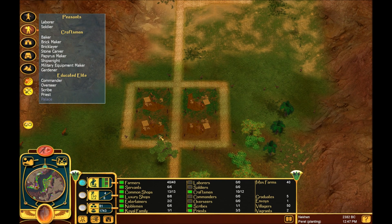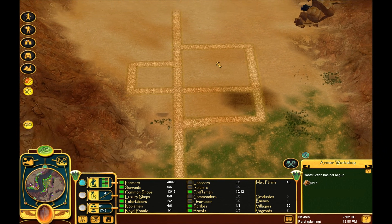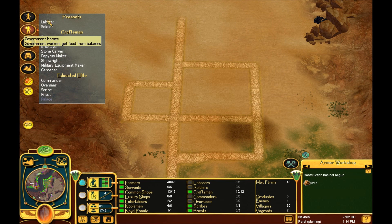All right. These two, who are right next to this acacia tree, they're going to go ahead and make weapons, which they're set to do by default. These two are going to go ahead and make armor. So I'm going to go ahead and pause it while my guys build that. The next thing you want to do is place down the soldiers' homes - one, two, three, four, five, six, seven, eight.